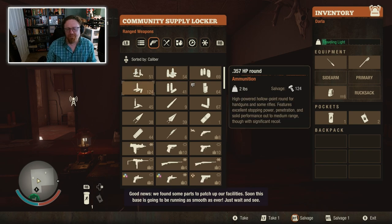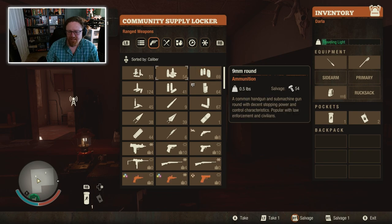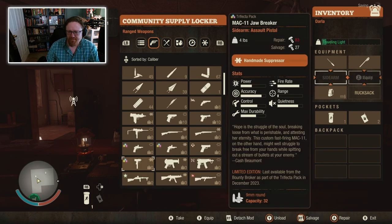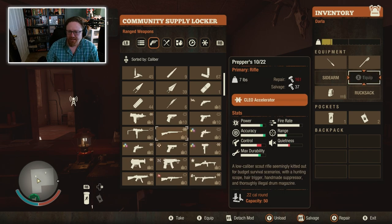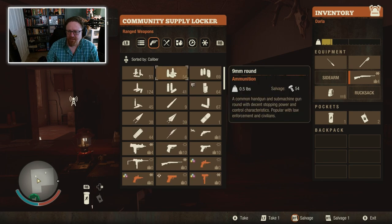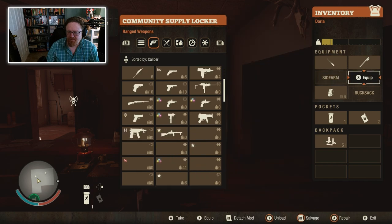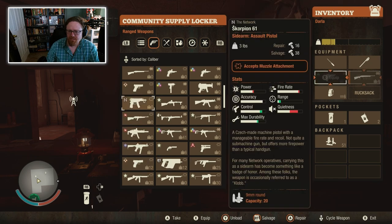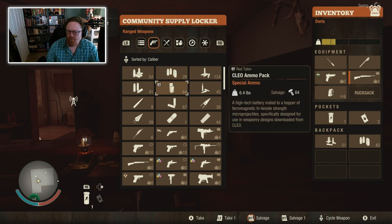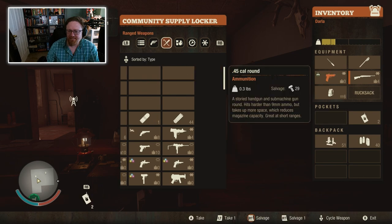I don't have any .357 weapons, so I can't use that. But I think my most common bullets are .45 and .22. So the fake AK-47 - that's a really good .22 rifle and it's got a break on it. And then let's grab a .45 pistol, like this suppressed F-45 tactical.